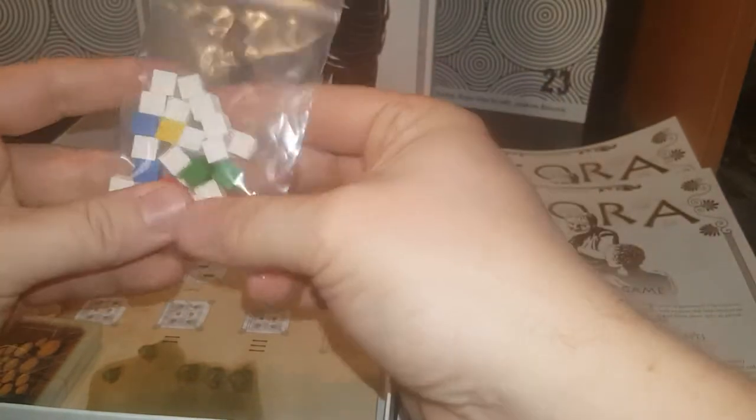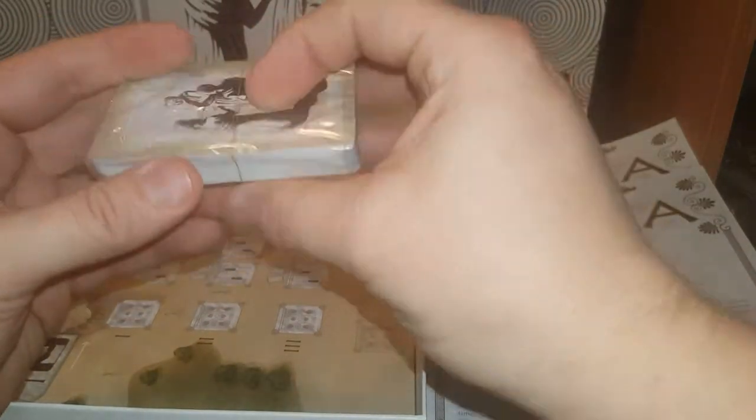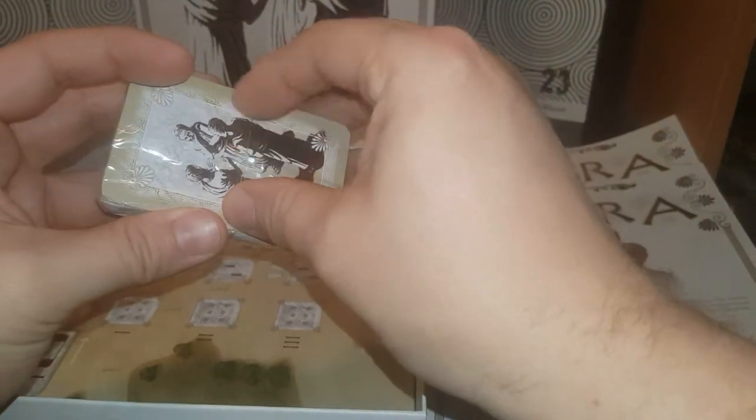You get little blocks — gold, I'm assuming, and whatever it is. They give you plenty of bags; there's like five bags in there, which is kind of cool. And cards, wrapped in gold — that makes it easier. Like old playing cards.